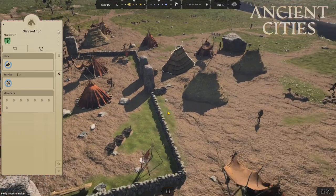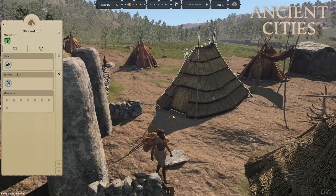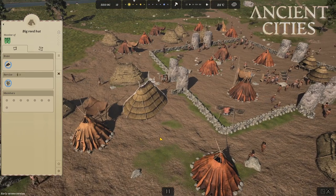Number one, there is no need to build more than one big reed heart. It is only when your population is way above what the Mesolithic could sustain that you might need more to keep the unrest from growing.